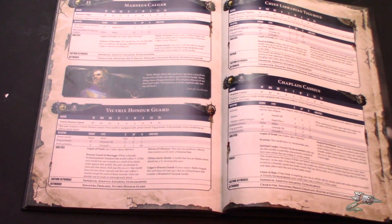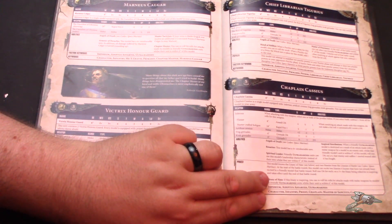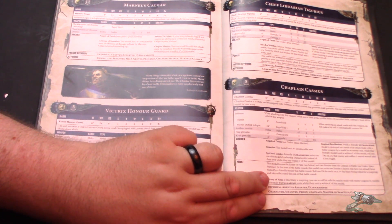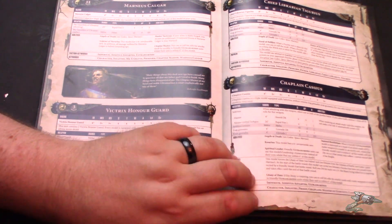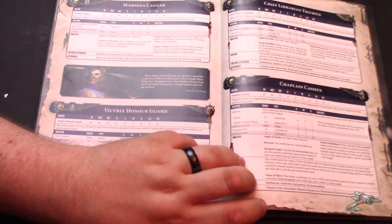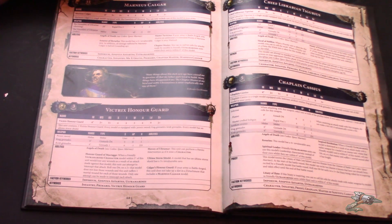We have Chaplain Cassius. He has a rule where, if an enemy kills one of your friendly units, you roll a D6 and on a six they do one mortal wound to the enemy unit that killed them. Otherwise he has a combi-flamer and a crozius, the same as normal chaplains, and he's got Litanies of Hate. He knows two litanies, which is a big difference from a normal chaplain — normal chaplains only know one.